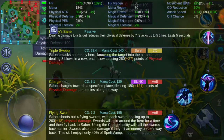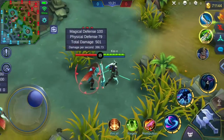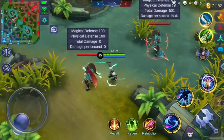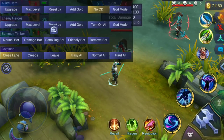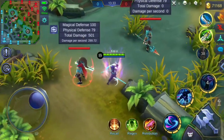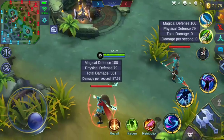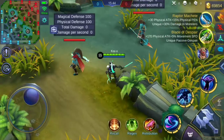Just to make sure we're not doing anything wrong, let's repeat the experiment. Without Courage Bulwark's active passive, Saber deals 501 physical damage with his ultimate. After activating the active passive, he still deals exactly the same — no increase in physical damage dealt. This is a big bug.